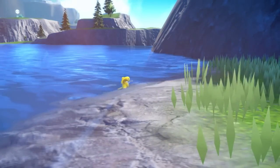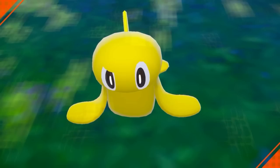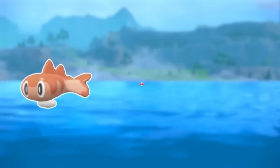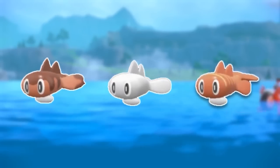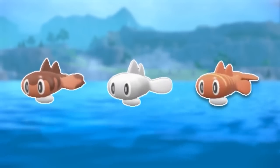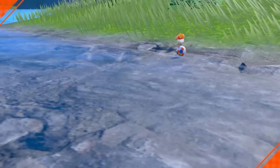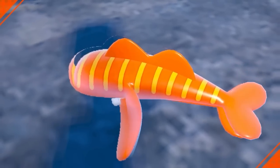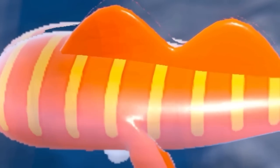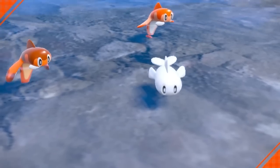Another Pokemon with multiple forms is Tatsugiri — it naturally has three forms: the orange, the pink, and the yellow one. If you want all three shiny Tatsugiri for a full sushi platter, use a shiny Dragon Sandwich. That'll give you a brown-looking orange shiny Tatsugiri, an orange Tatsugiri with stripes, and a white Tatsugiri — so good luck hunting all three down.